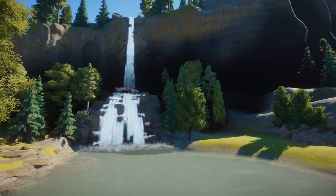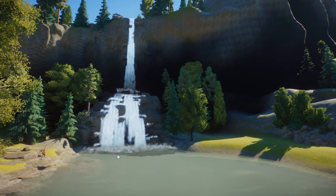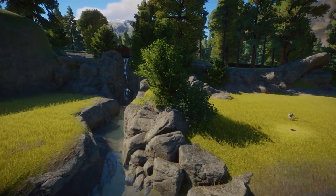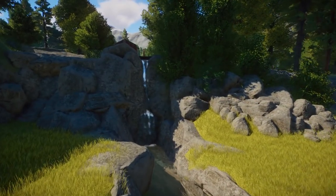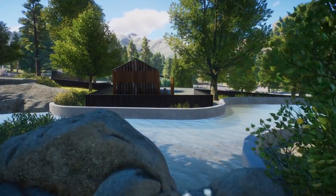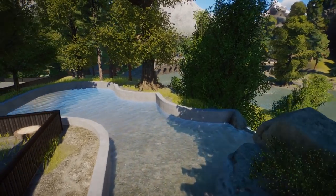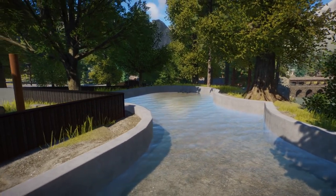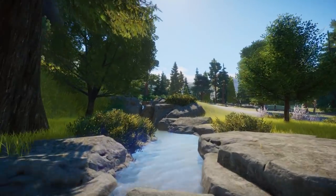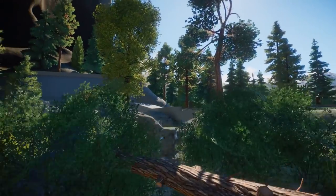I want the waterfall to come tumbling down much deeper in here so you really have the feeling it carved its way into this big area, rather than having stones up here. The idea why I did it that way was to make sure it's raised and visible, but reality-wise it makes sense to bring it down. Since I'll still pause this project for a few more days it's not going to happen too soon. He's even done more - look at this wonderful little water-catching basin.